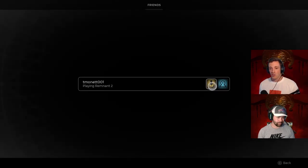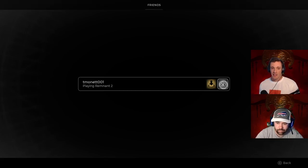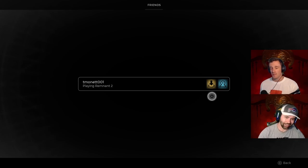In the Friends tab you have two options: either you can join your friend's game — that's the down arrow with the circle — or you can send an invite to your friends. I'm going to send Travis an invite. The invite is sent, and the only thing he has to do is accept the invite or click the down arrow to join my game. But the invite came through Steam, not in-game.